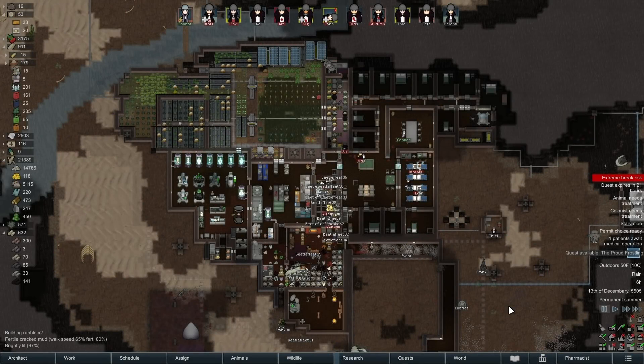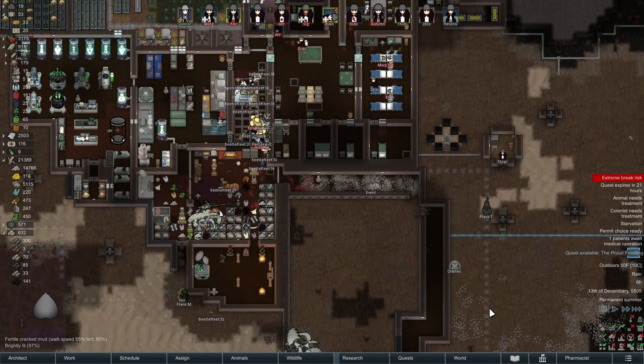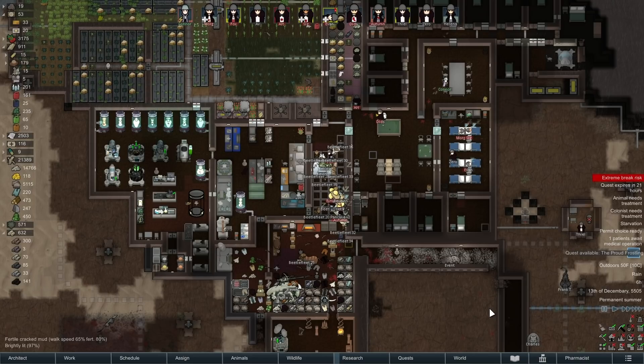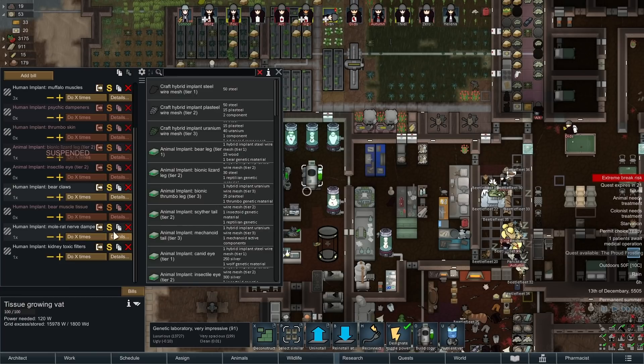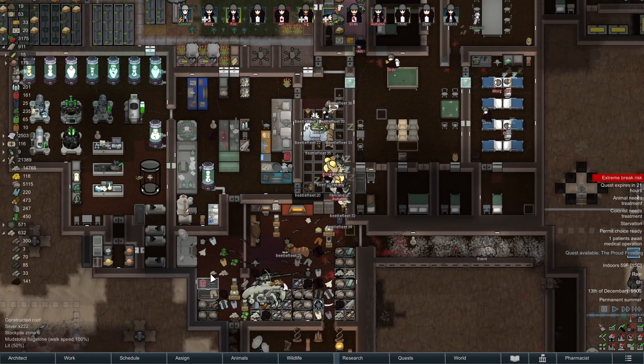Hey folks, this is Deco here. Welcome back to RimWorld. So many things to do today - it's been a couple days and I've spent that time staring at my base and deciding on a bunch of new plans. I did enable the various human tissue implants we're going to make: muffled muscles, bear claws, nerve dampeners, and toxic filters for all those various people. That's in the queue.